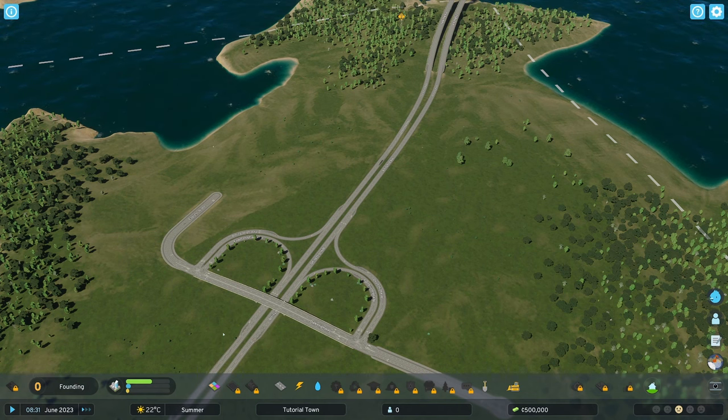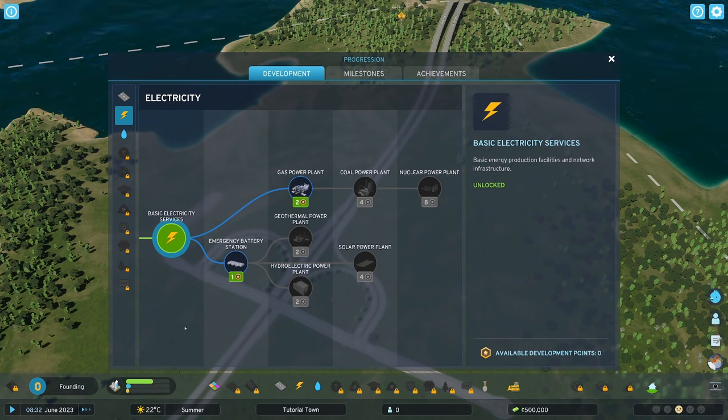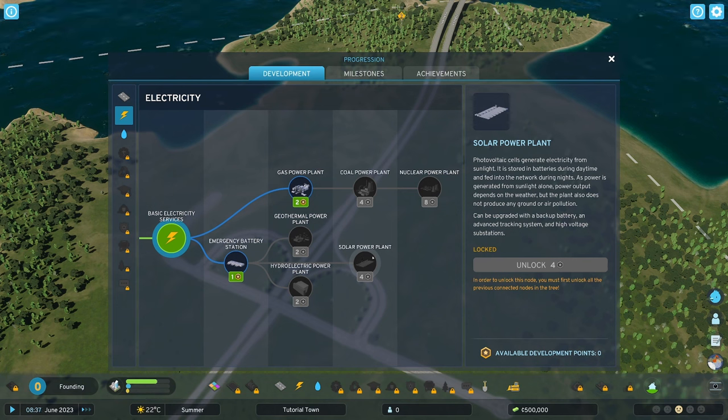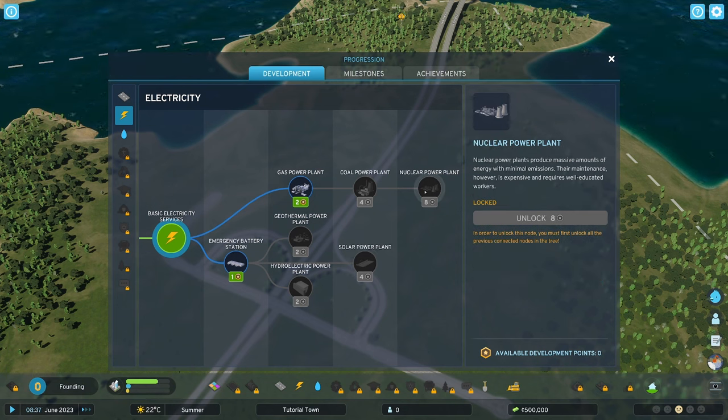You'll start your city with the basic electricity services, which provide three main ways to service your electricity needs early in the game. And as you progress through the milestones, you'll have the opportunity to unlock power generating plants with larger and larger output.